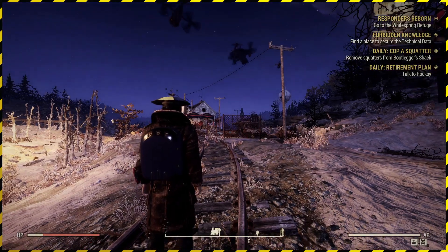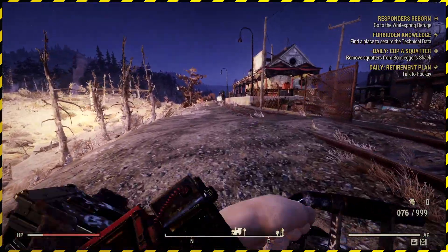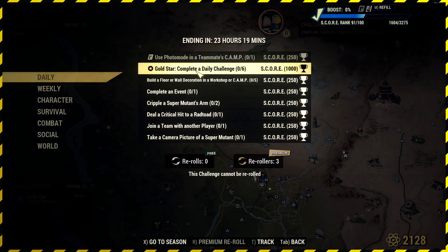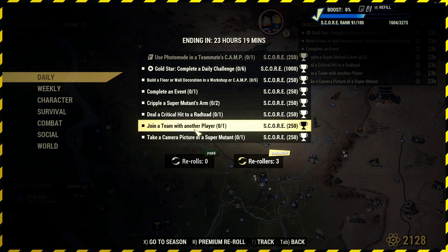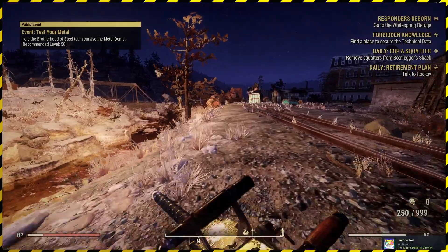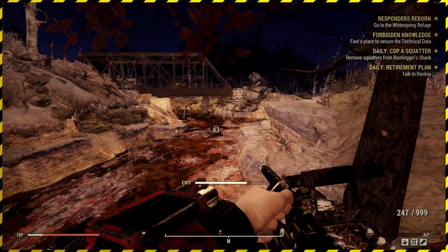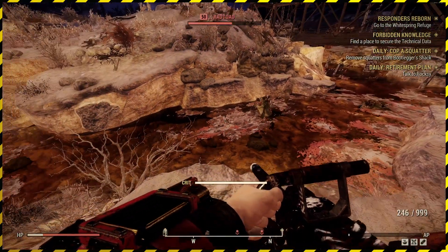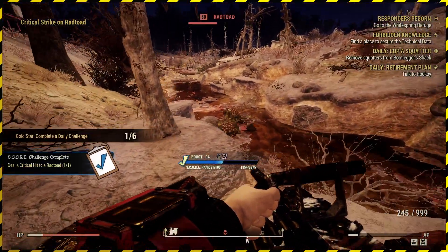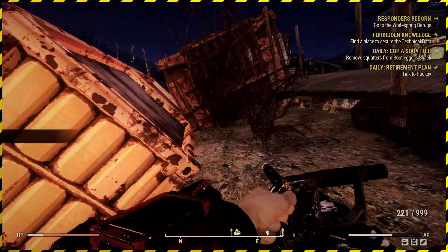We're spawning at Grafton Station because this is where you're going to find a rad toad, and there's going to be super mutants up here as well. We're on the Blackwell build, which is the power armor build. I haven't got the power armor I want just yet, but that's what we're working towards. Let's turn on all of these challenges so we can track them on the map. Deal a crit hit to a rad toad — AP's done, that's sorted. Might as well get the XP off them. Crit hit to a rad toad is done.